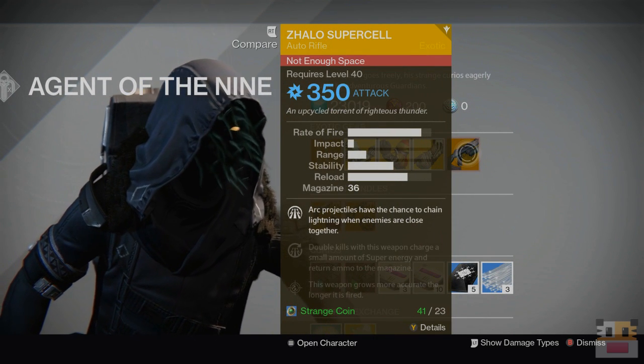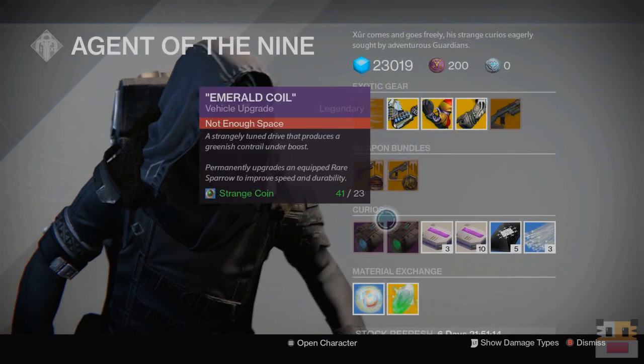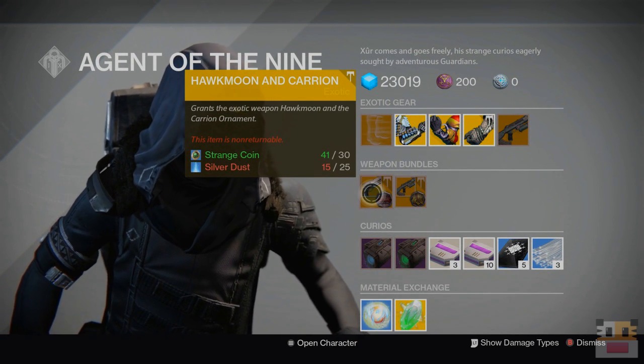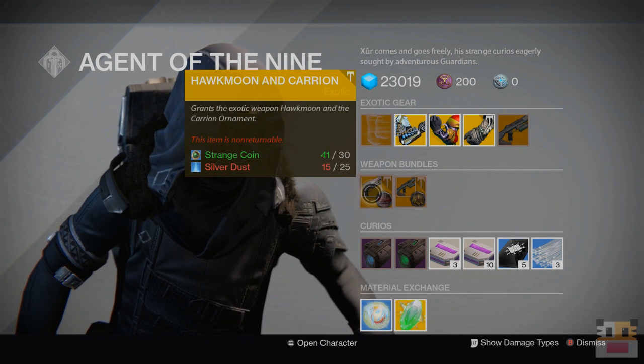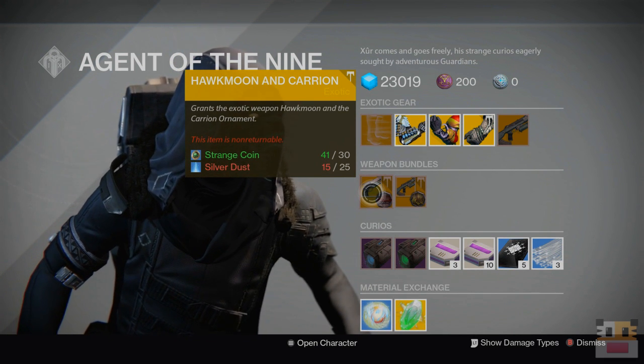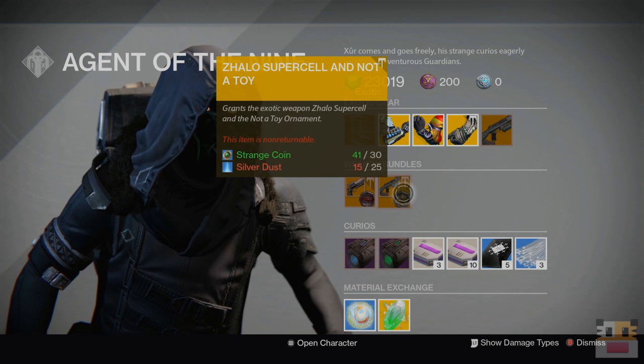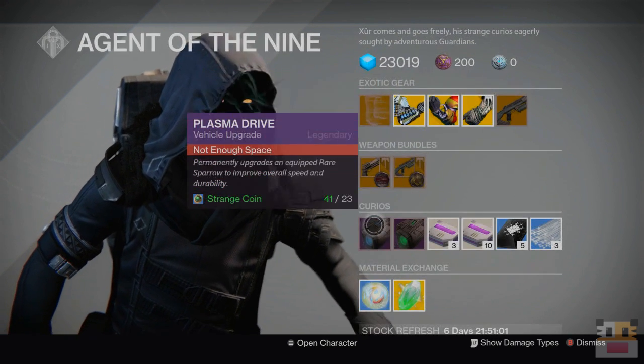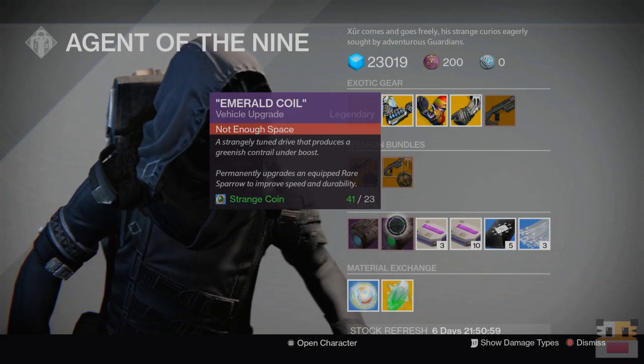And he's got the Zhalo Supercell auto-rifle as our weapon. We got the Hawkmoon and Carrion for our first bundle, and our second bundle is the Zhalo Supercell and Not a Toy. And I think these are the Plasma Drive and Emerald Coil.